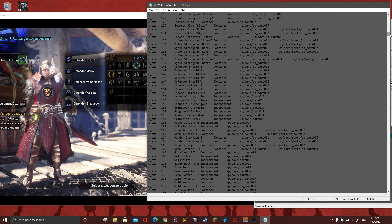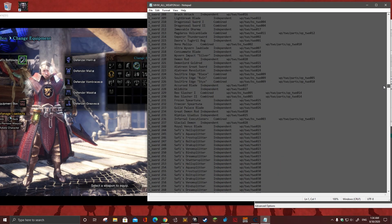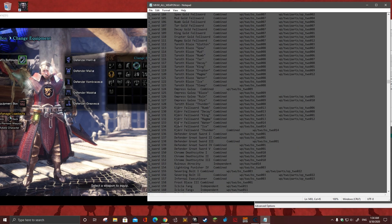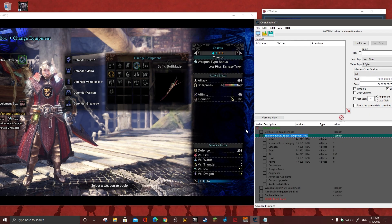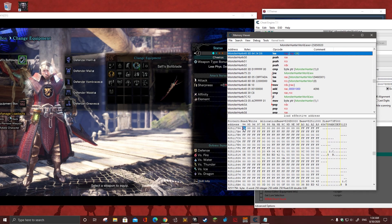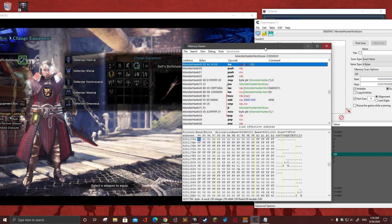Some of them won't work — I don't know why, don't ask me, but that's how it goes. We're changing the long sword. We're not allowed to use certain codes, so let's say I want a high rank weapon — a Buster Blade 3, which has value 15. We locate the sword slot, right-click, browse this memory region, and as you can see on the very first page, this is where the code for the item value is injected.